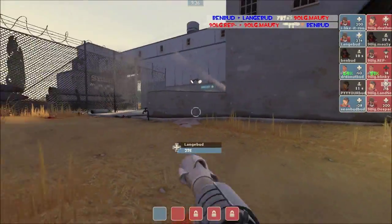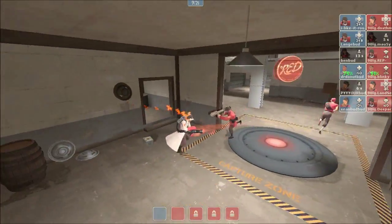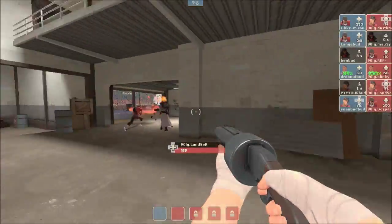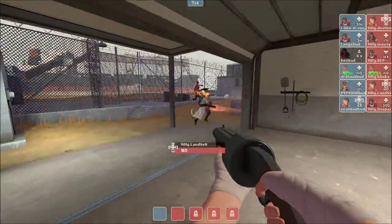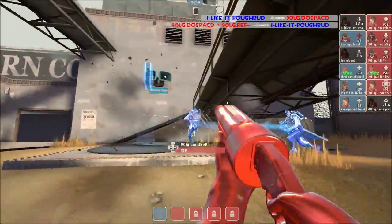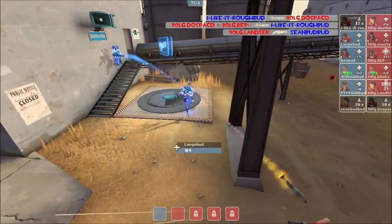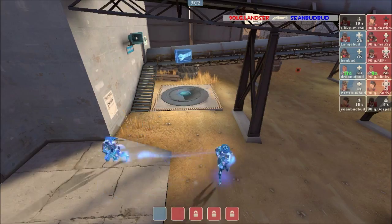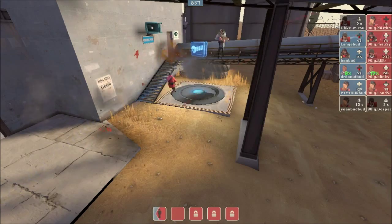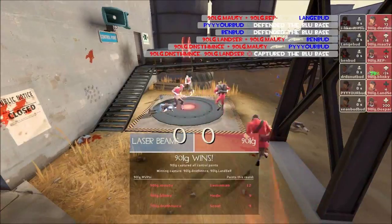They do lose their Demoman though, so they're probably going to want to back up. Blinky is actually very close to death as well. You don't want to lose that Uber that you have been building up for so long, so he gets back and grabs the health kit, going to heal up the rest of his team. They wait for Mousy to come back up. Mousy did come back up, but they're trying to force the Uber out of the blue team right now. They're going to wait for the Demoman to get here and start laying down stickies on the point. But they actually just walk a soldier on there right now — they don't have to worry about a Demoman laying down stickies of their own, and that could be a very quick first round win for 90LG.